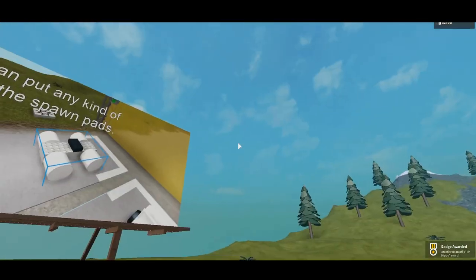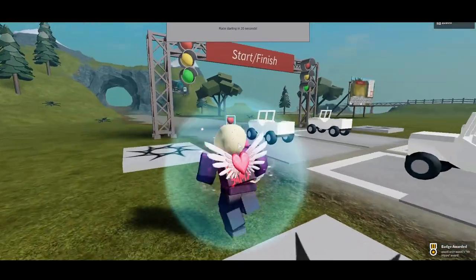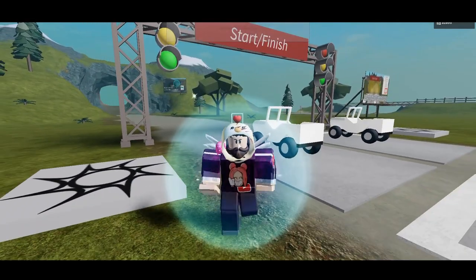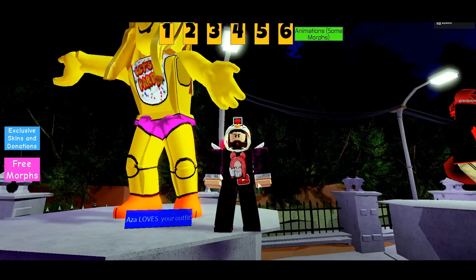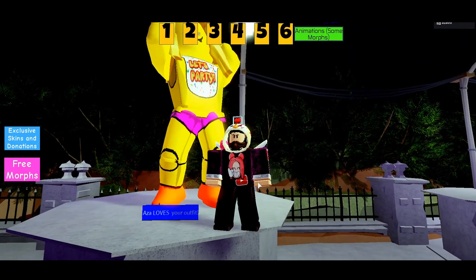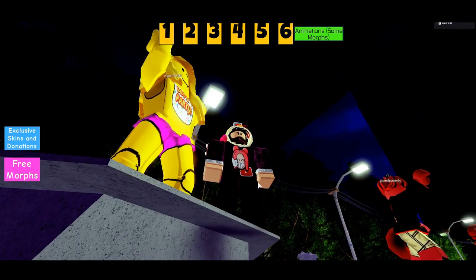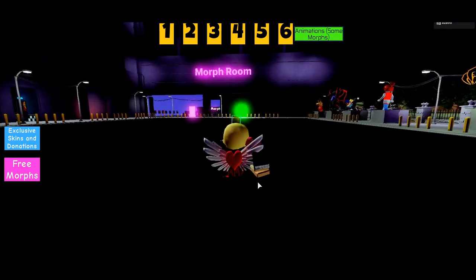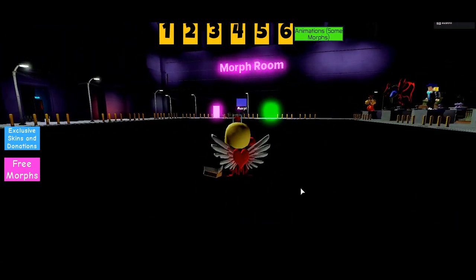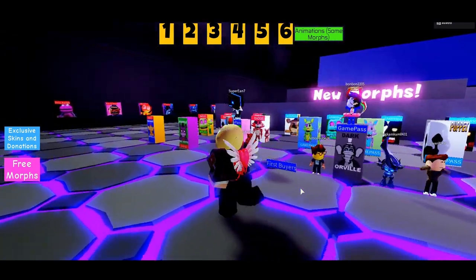After touching the battery you get the badge. Now return to the original game - just leave. We return to the map and head to try out Mr. Hippo.